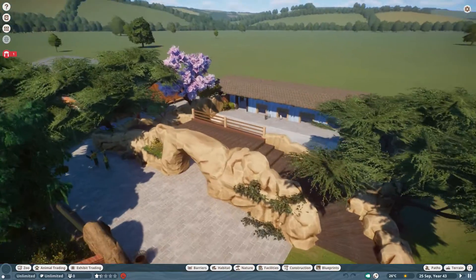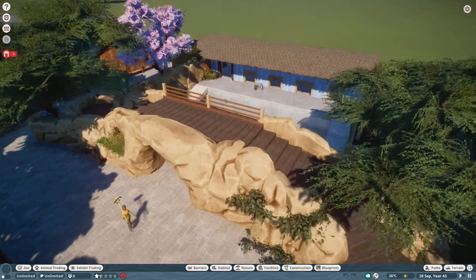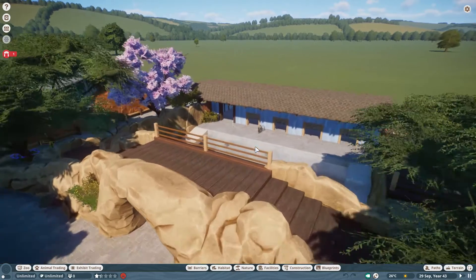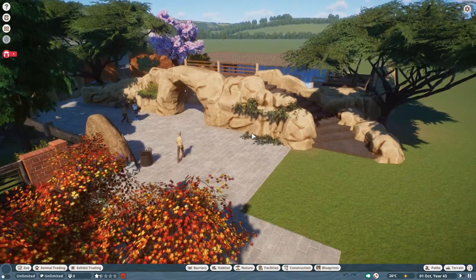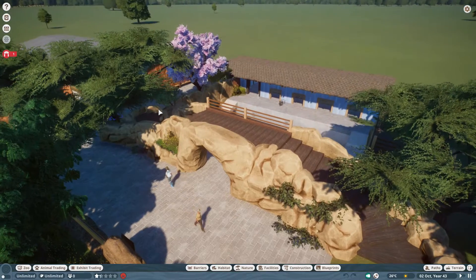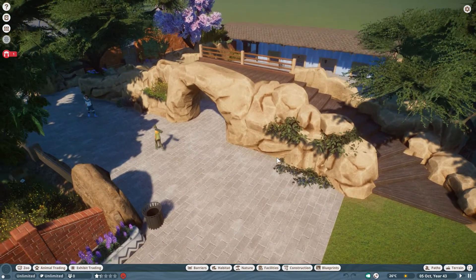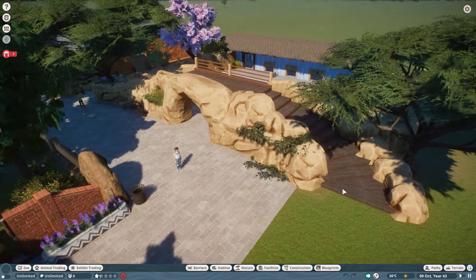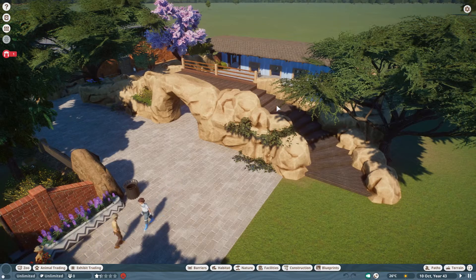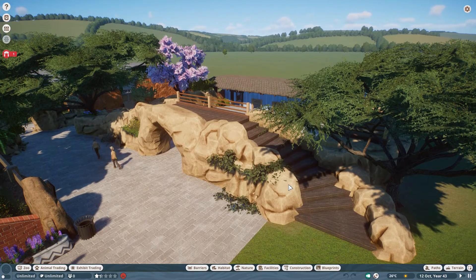I'm really happy with how this has turned out. This one has taken me a while and I did have to make some pretty big changes about halfway through, but the result was worth it. My main thing was getting this raised platform in here, which turned out really really nice. Not using proper pathways has really given me the freedom to be creative because you just couldn't do this with real pathways in the game - you don't get these nice intricate looking staircases, which is a real shame.